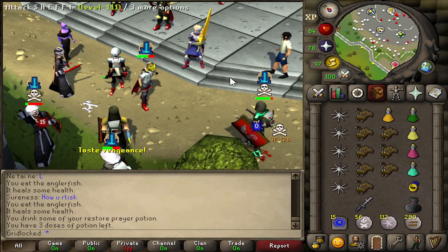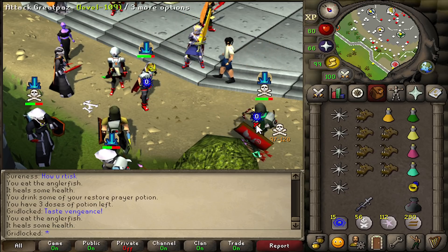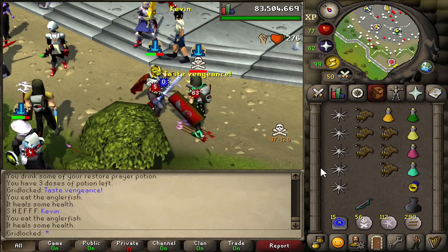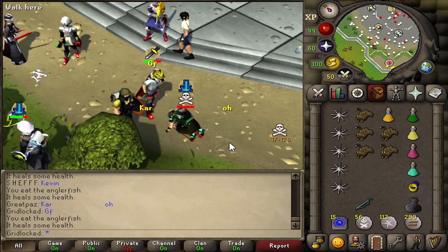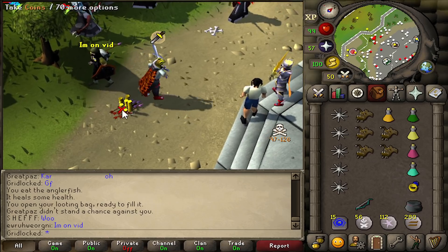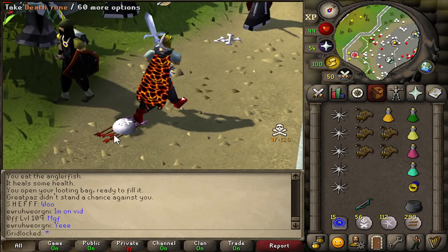If I have my XP drops in a particularly white area, I just can't see it because of HD. Good fight. That dragon's square shield looks really good on the ground — like, really good. A lot of items probably do. 2 mil.